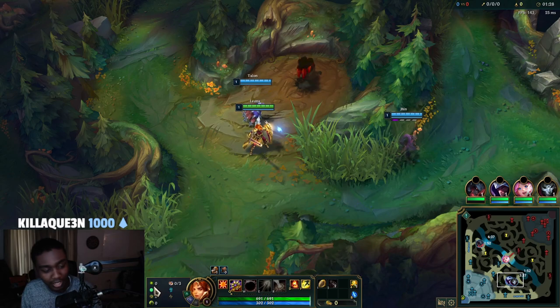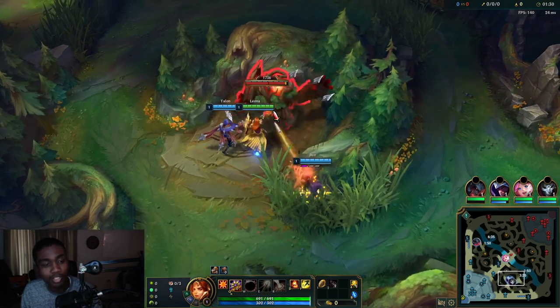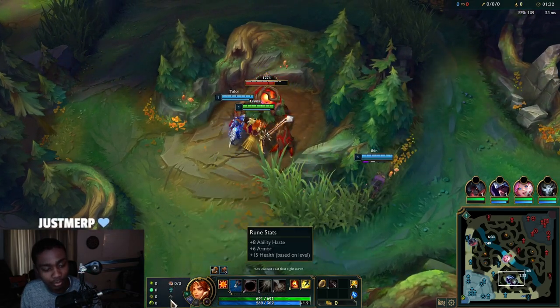Those are the runes we took: Aftershock, Font of Life, Bone Plating, Overgrowth, Biscuits, and Cosmic Insight. Those are the runes.